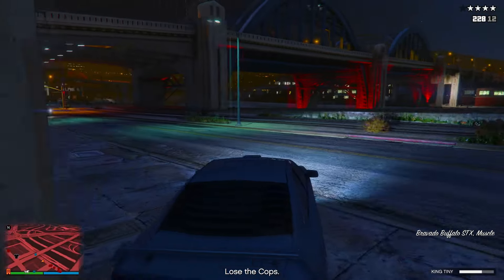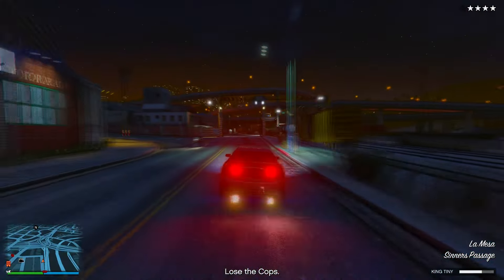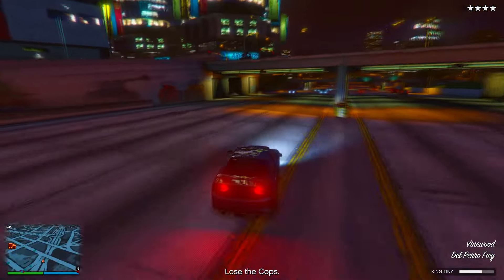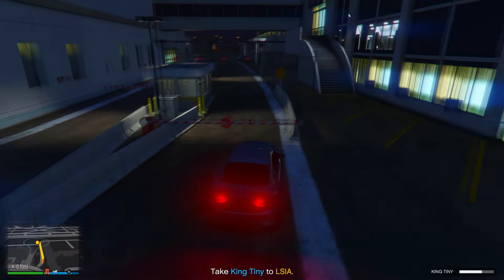Once you get inside the escape car, follow the exact route I take — this is the fastest way to lose the cops. It's extremely fast and extremely easy, and this saves you from driving around for ages trying to lose the cops.